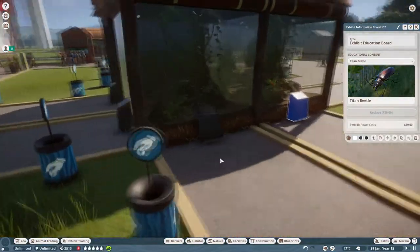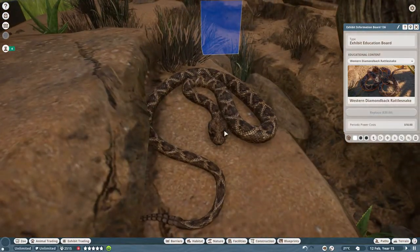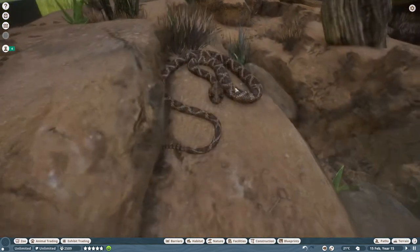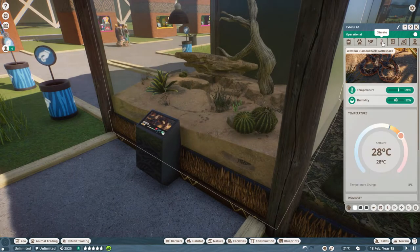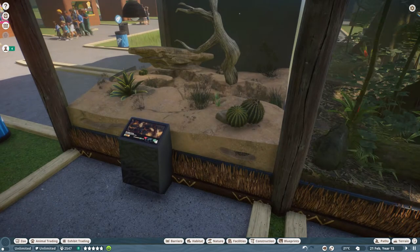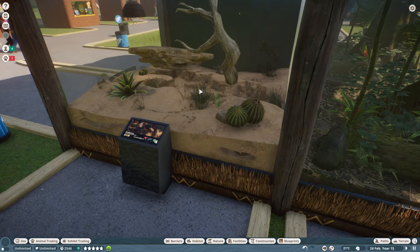For our next creature, I think we want to get out of the jungle theme and try something a little more desert - like the western diamondback rattlesnake. Take a look at them, just chilling there. I don't want to see our education board, I want to see the diamondback rattlesnake's name. Inside this exhibit we've got Abigail and Bennu - oh, two females. So we might need a male. Let me check the zoopedia for the western diamondback rattlesnake. They are promiscuous, so let's get rid of one female.